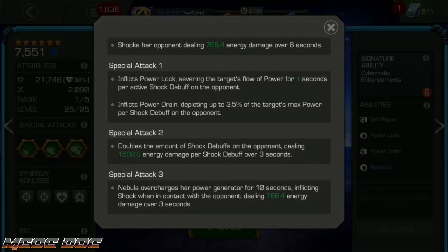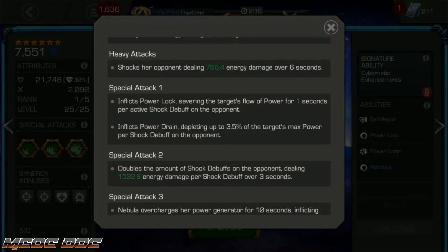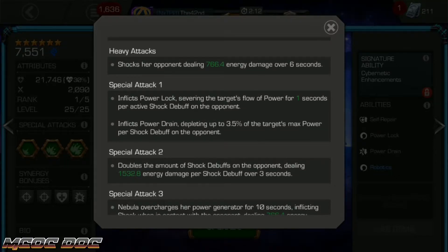Her SP2 is very good. Her SP2 will double the amount of shock debuffs on the opponent, and they will deal double damage over three seconds. What this means is you're technically dealing the same amount of damage but a lot faster. Originally you're dealing 700 over 6 seconds, now you're dealing 1,500 over 3 seconds. It's that massive burst of damage that you're going to get with the SP2 when you have a large amount of shocks.